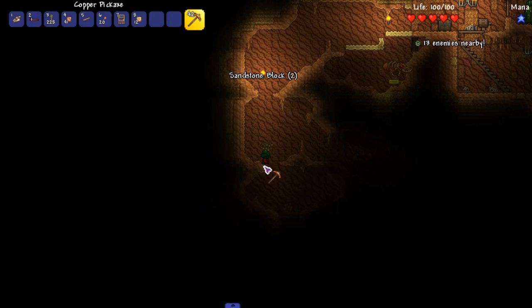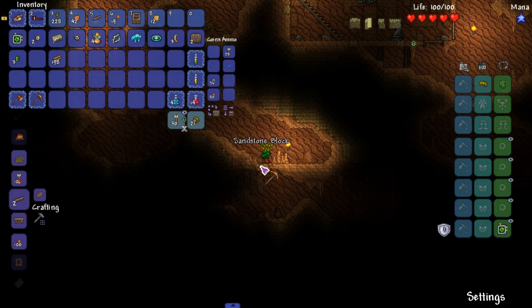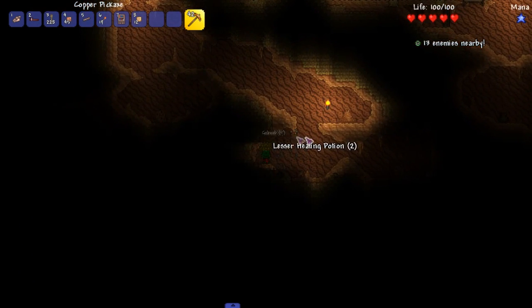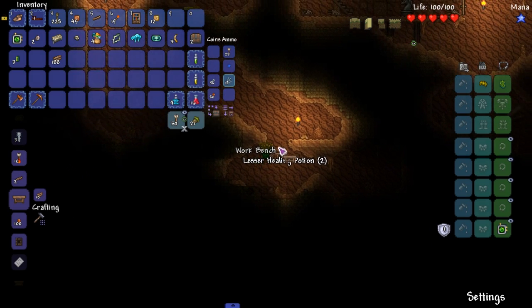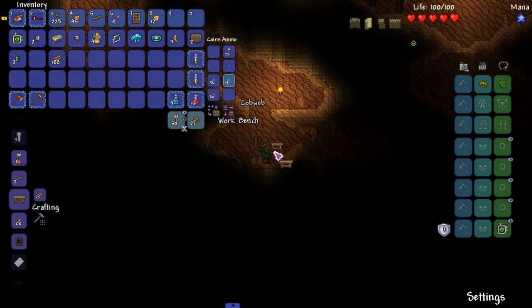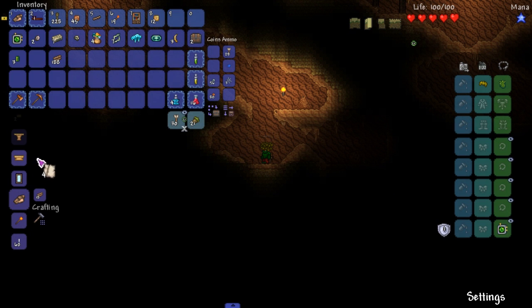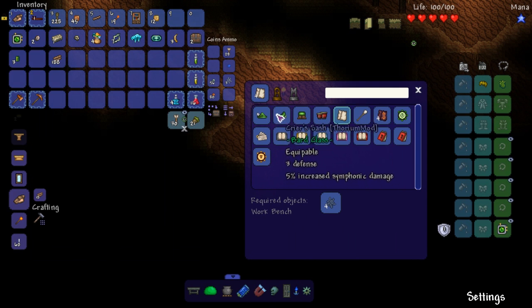We're gonna go over the top of you - I had to get past so I can get the cobweb for the cloth. Wait - I left my workbench! Didn't mean to do that. Let's get all the cobweb, break these, and place this workbench down - because we can make the cloth straight up at a workbench.